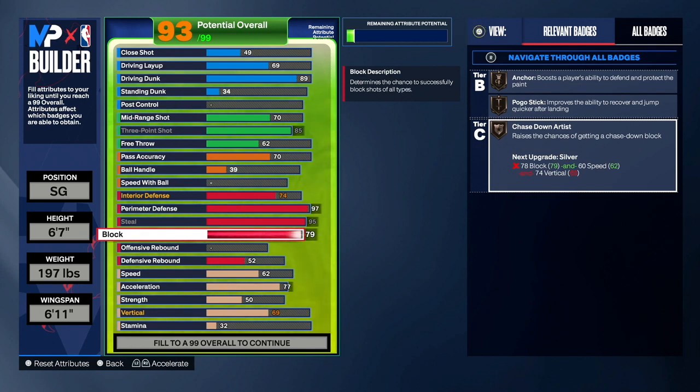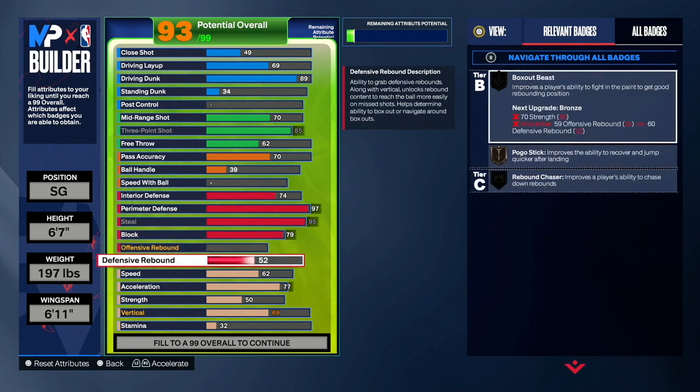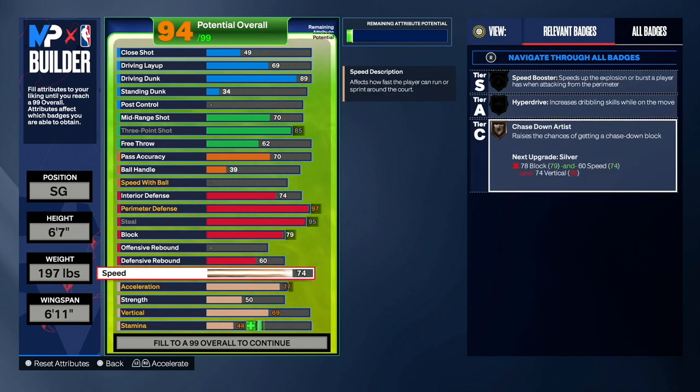With Chased Down Artist, not only can you play great on-ball defense, you can really block people in the paint and play insane defense all over the court. Next is defensive rebound — upgrade that up to 60 just in case you have to come up the corner and catch a board. Once you're done with defense, go to physicals. For speed, you guys want to have an 85 speed on this build.